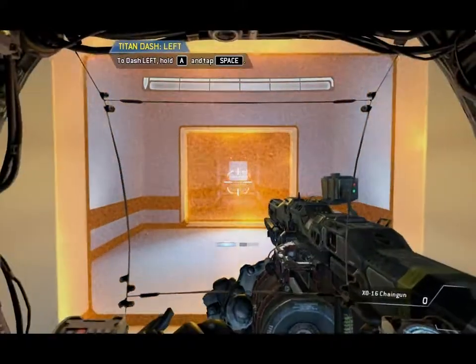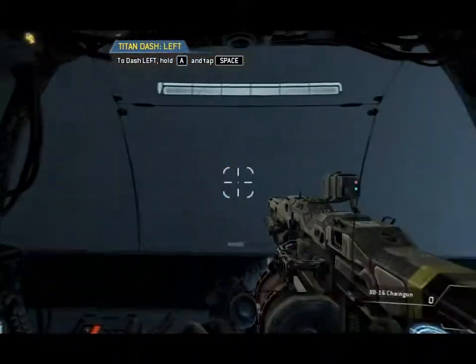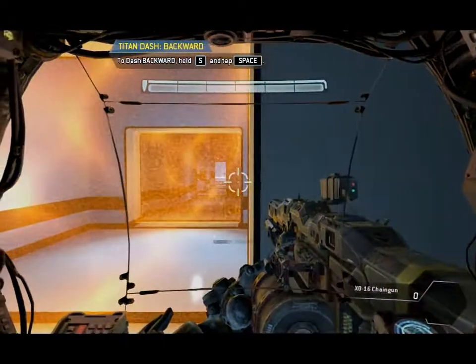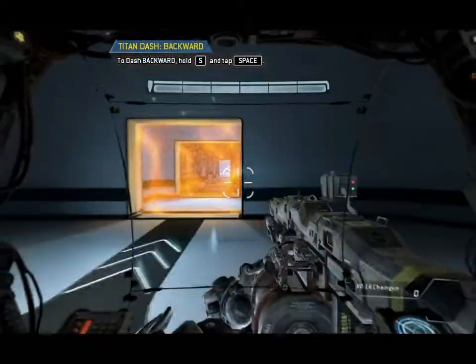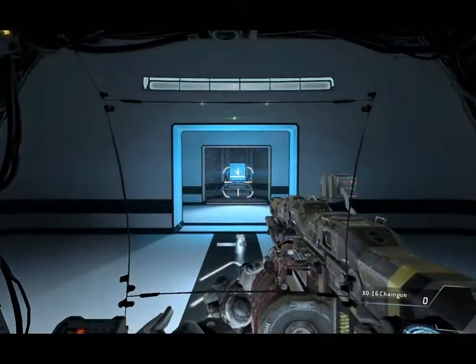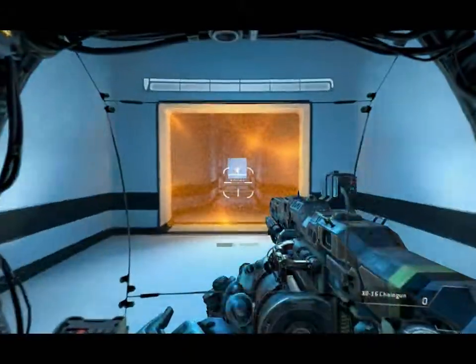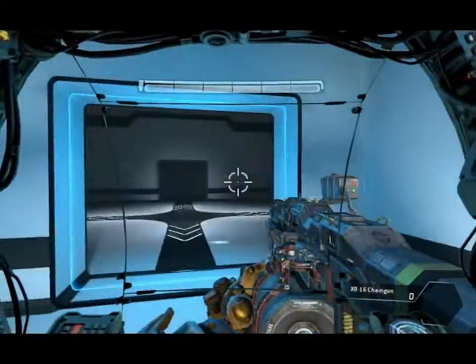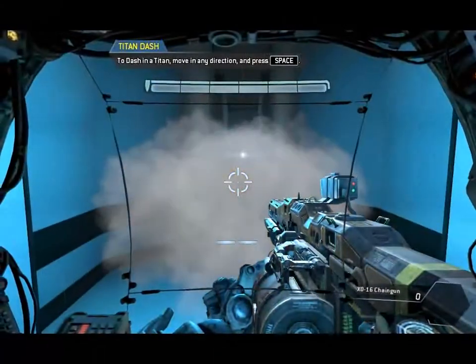The dash meter is located beneath the crosshair on the Titan cockpit display. Each blue box represents one dash. Please dash to the left. Dash to your right. Dash backwards. Good job. Please proceed to the exit. Titans frequently dash to avoid threats in combat. Move down the hallway while avoiding the rockets.